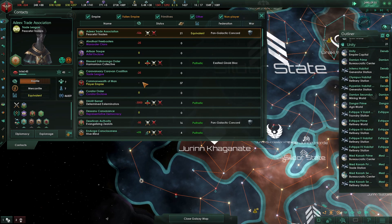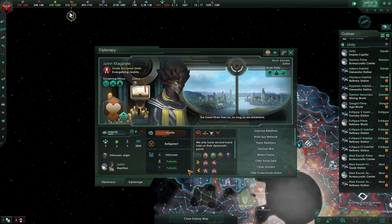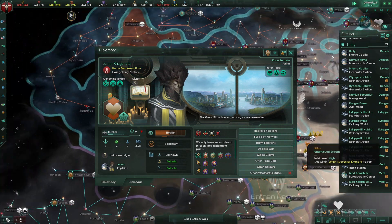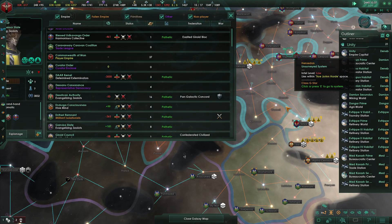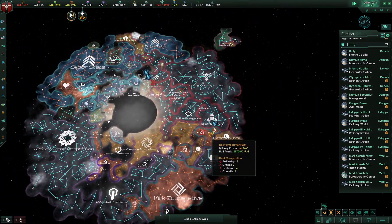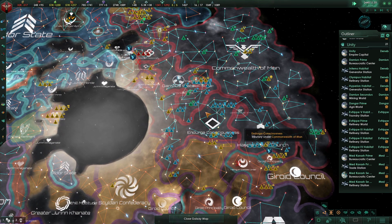We'll go over to Contax, and that's the Juren, right? If we do kick it off with them, that is going to set it off with the rest of these guys. You're part of a little group over here. So when we attack, we'll probably need to leave a fleet over here just to maintain our southern borders.